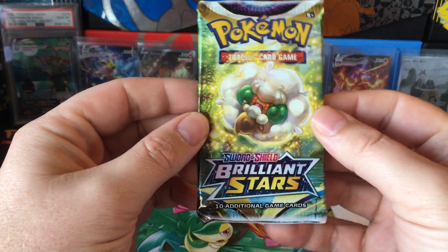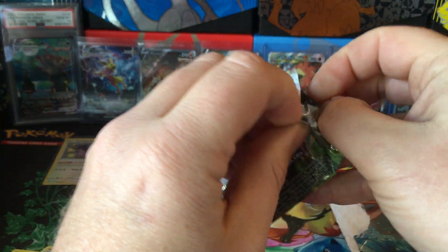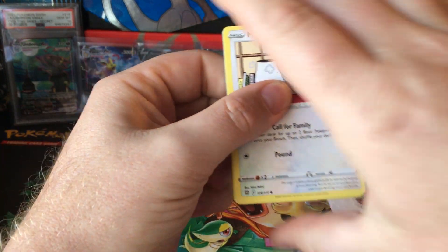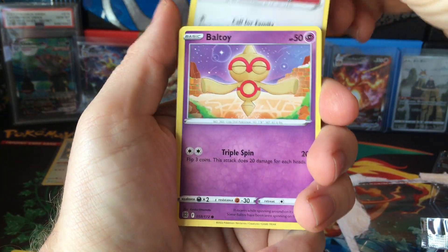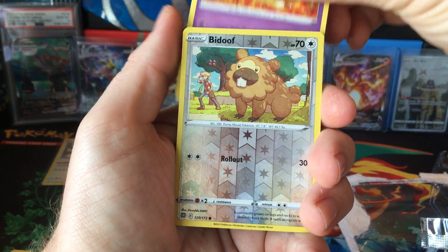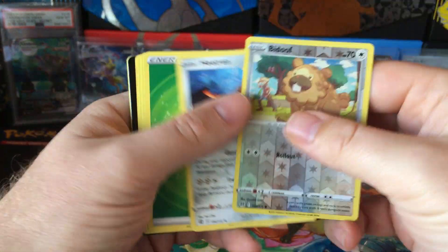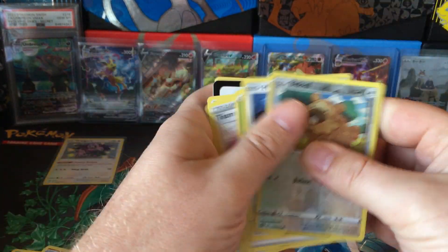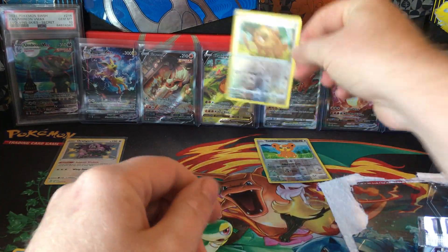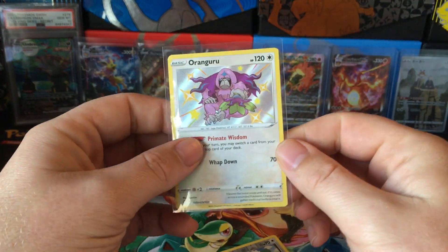On to Brilliant Stars. Still have yet to pull the regular art Charizard. Mincino, Baltoy, Snorunt, Nosepass, Milcery, Bidoof reverse, and Heatran. And we do get the Amoonguss baby shiny — not bad. It's nice to get a hit out of those.